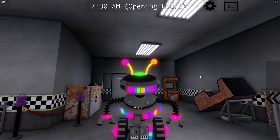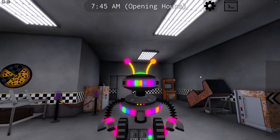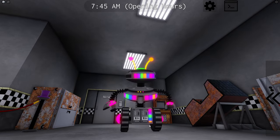Here is Candy Cadet. It is the Pizzeria Simulator version. We have a bunch of colorful lights — very aesthetically pleasing — and we have little coin slots at the bottom.